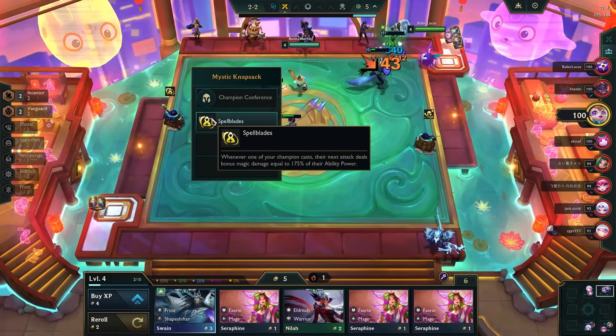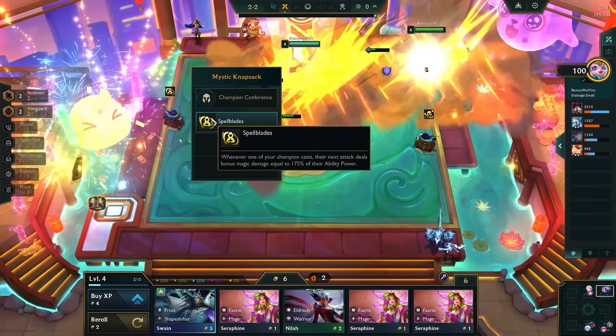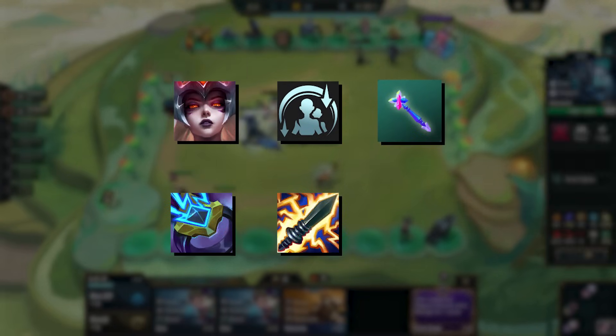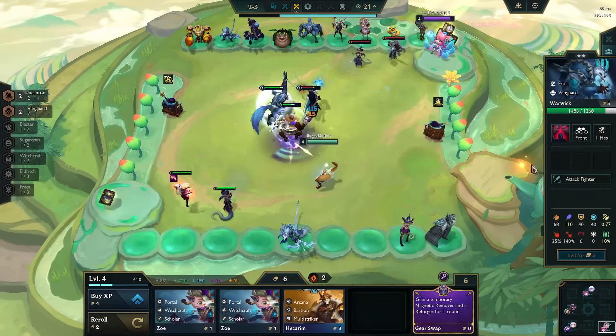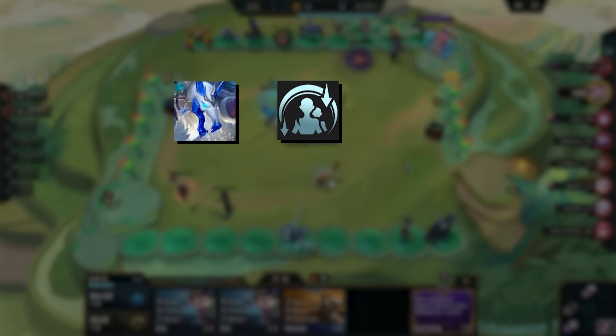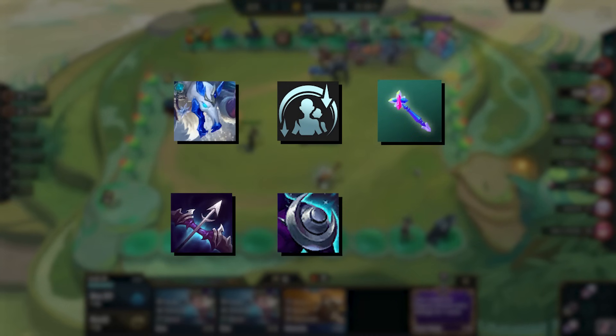Shred reduces magic resistance and comes from Syndra, Final Resistance, Dress Down, Ionic Spark, Static Shiv, and Black Cleaver. Sunder is similar but reduces armor, coming from Twitch, Final Resistance, Dress Down, Last Whisper, Even Shroud, and Black Cleaver.